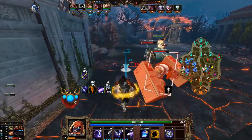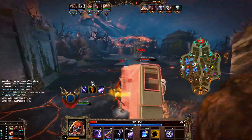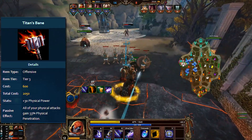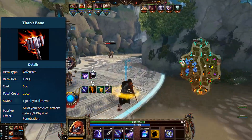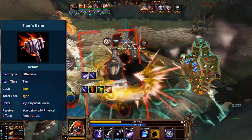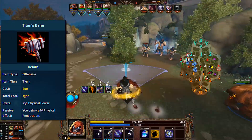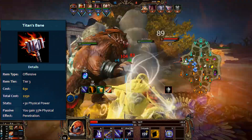Now let's look at the other side of the story — Titans Bane. Titans Bane was surprisingly untouched through most of its time in Smite. For the first seasons it pretty much always had the same stats: total cost 2050 gold, 30 physical power, and all your physical attacks gain 33% physical penetration. Literally the only thing that changed over time was how some of the description was written. That was until the first change in February 2017 — quite a significant one — when the price went up from 2050 gold to 2300 gold, a solid 250 gold price increase. That change was mostly due to hunters. But it was eventually partially reverted; in August the price was decreased again to 2150 gold, only a 100 gold difference from the original.